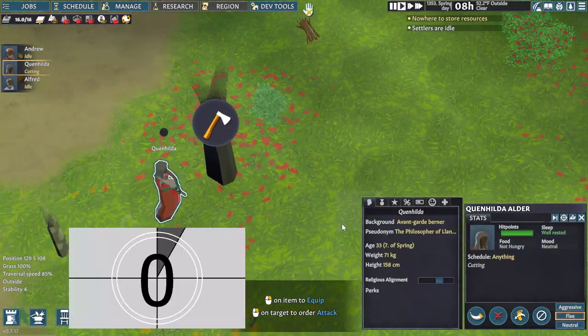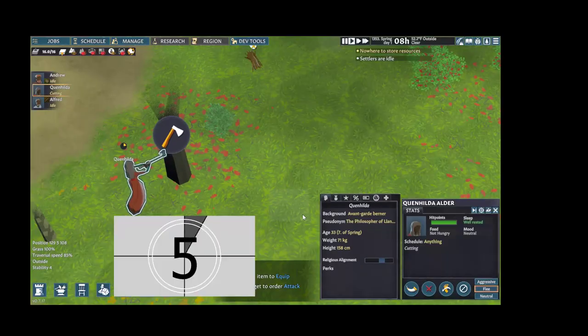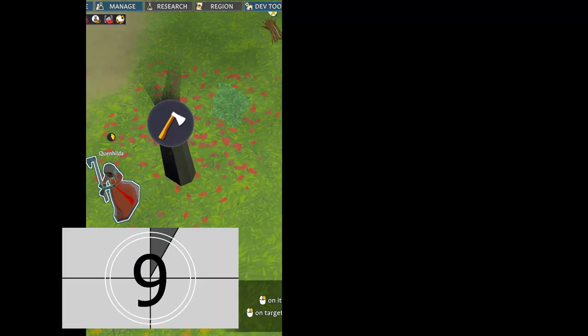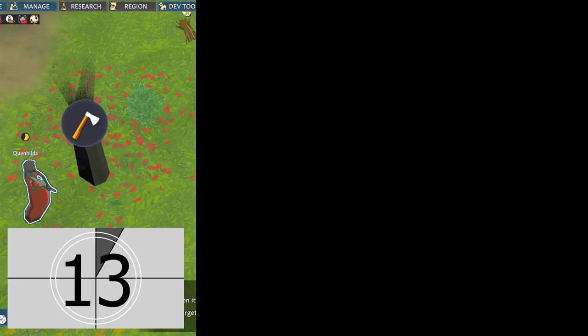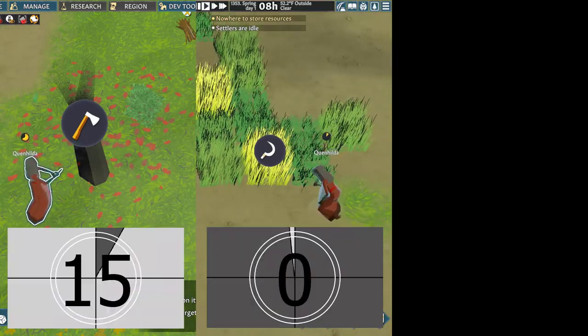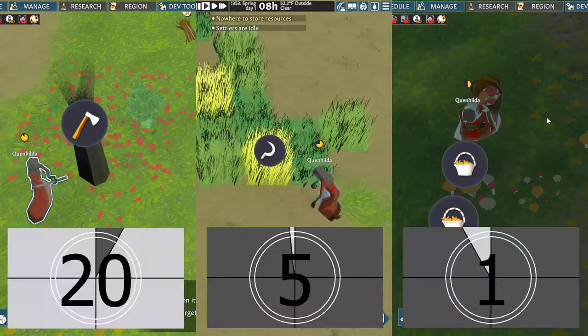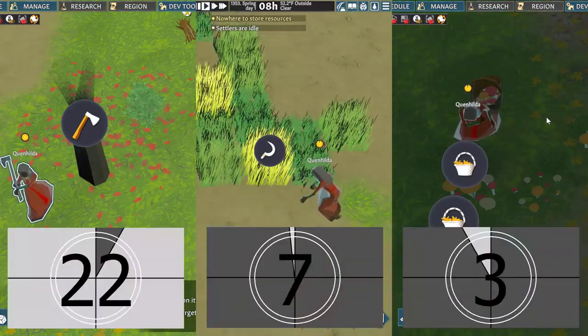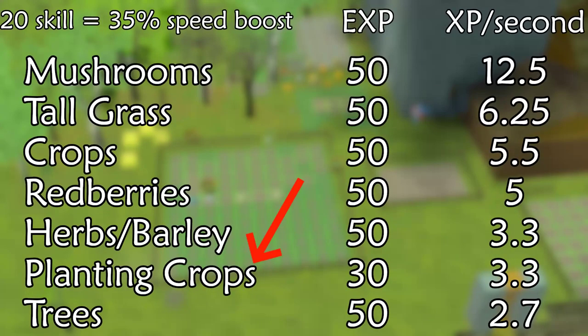For botany, harvesting gives much faster experience than planting, and both are leagues better than chopping trees. Harvesting always gives 50 experience, but the time it takes varies between plants. Mushrooms are the fastest at about 4 seconds, so focus on them, then grass, crops, and red berries in that order. Trees take 22 seconds to chop down, so don't use them for training. Planting something always gives 30 experience regardless of whether it's a crop which takes 9 seconds or a sapling that takes 26.